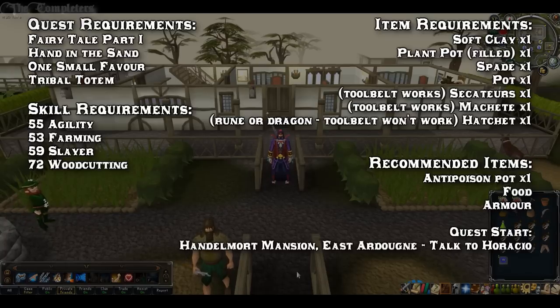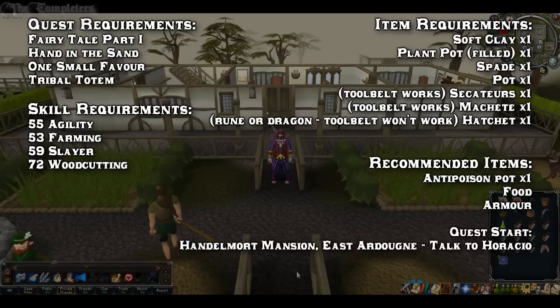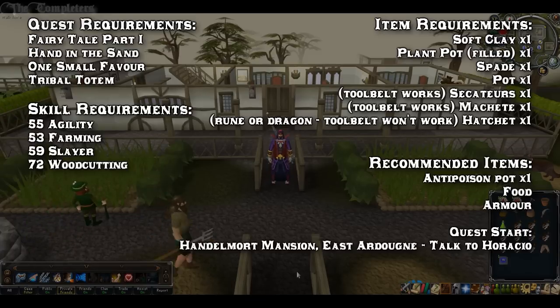Item wise, you will be needing 1 Soft Clay, 1 Plant Pot filled with Compost, 1 Spade, 1 Pot, and you'll also need Secateurs and a Machete — both of those items do work for the Toolbelt. Additionally, you also need a Hatchet; I recommend either Rune or Dragon, and it won't work in your Toolbelt — you actually need to wield it.